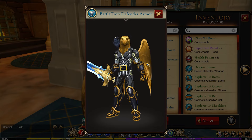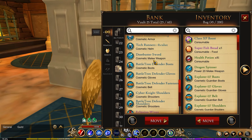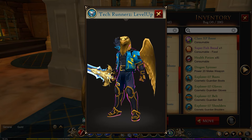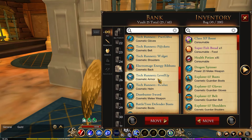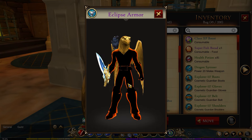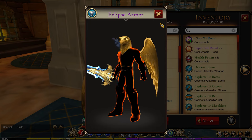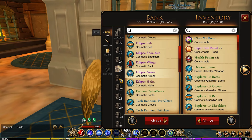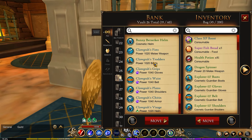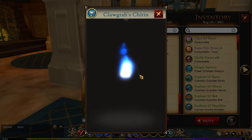For the twenty-fifth vault, these are my future or tech-related items. I have the Battletron Defender which is a very futuristic armor set, the Tech Runners which is also very futuristic looking, and the Eclipse which isn't really futuristic but is very unusual, so I just put it in with the futuristic category.